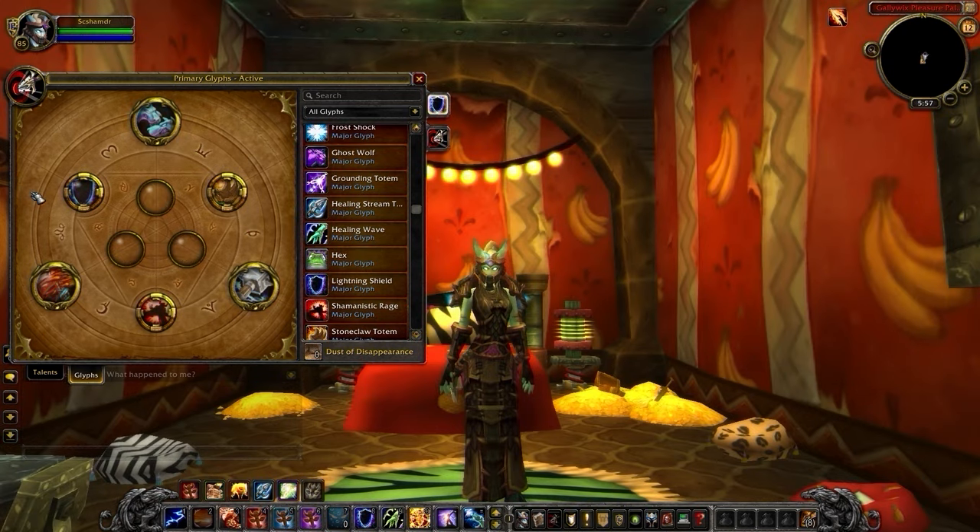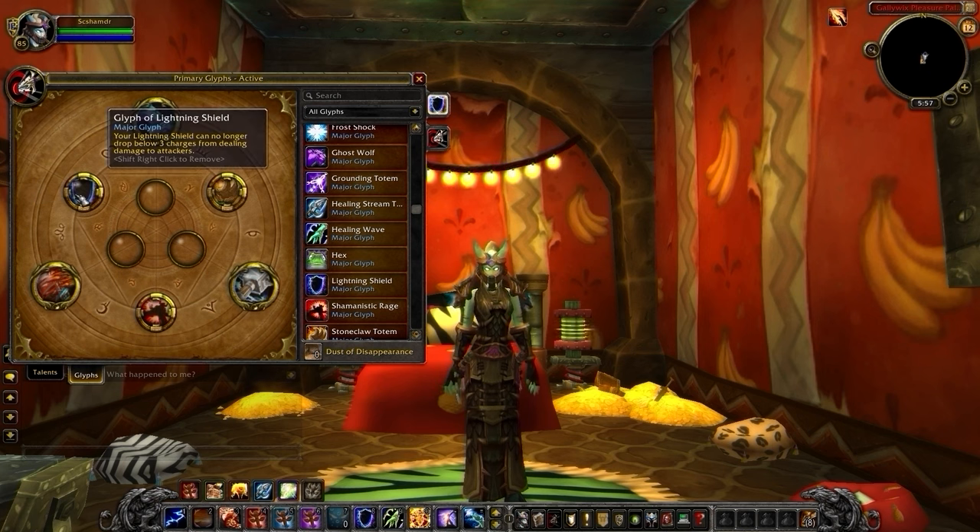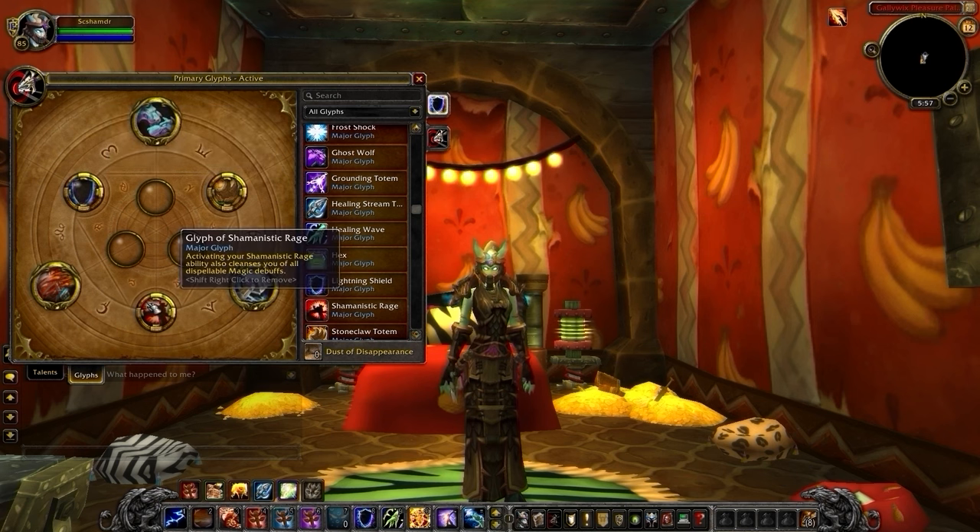With your build, you have the same three major glyphs: Lightning Shield, Shamanistic Rage, and Stoneclaw. Glyph of Lightning Shield will never drop below three charges when it deals damage back to attackers, and can save us a lot of extra globals reapplying it. Glyph of Shamanistic Rage provides a dispel when you use this ability, even if you're stunned. Do be careful with this, as it can proc backlash effects on abilities such as Unstable Affliction.